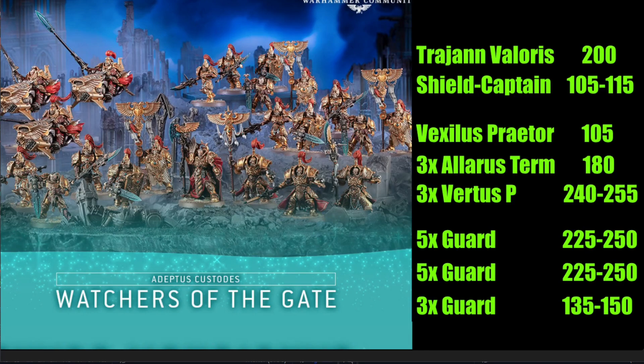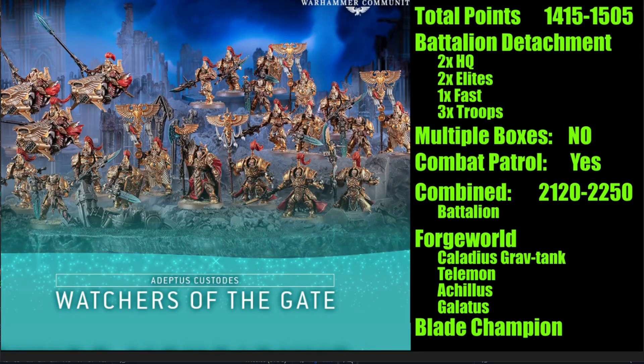The total points come to 1,415 to 1,505 depending on build options. If you were trying to play a 1,000-point game straight out of the box — similar to what other boxes offer — you'd have about 400 to 500 points to trim. You might go with a Vertus Praetor Shield Captain jet bike or some different configurations.